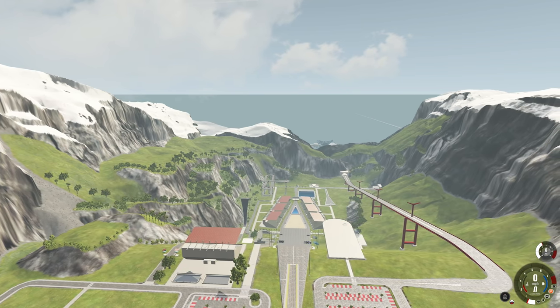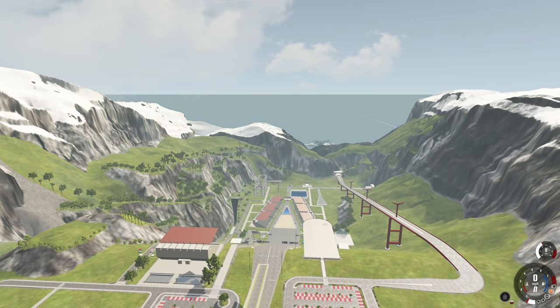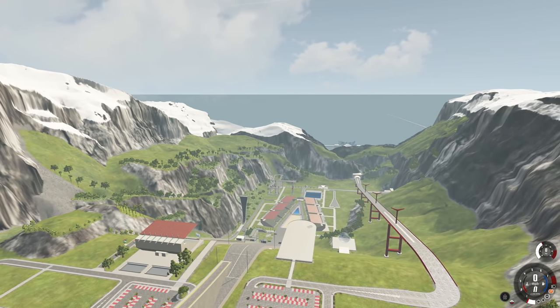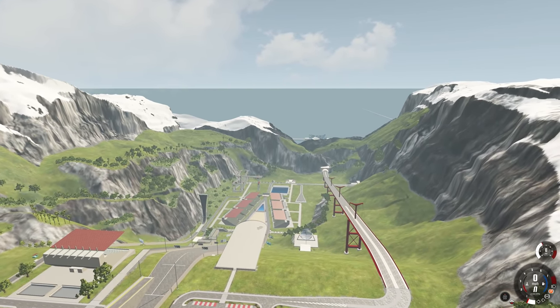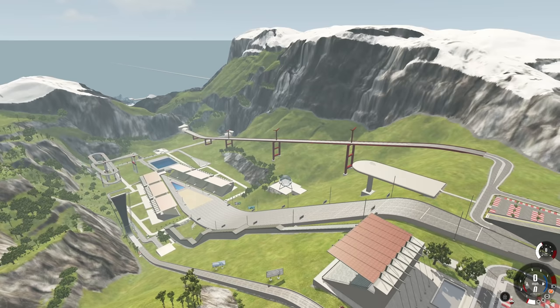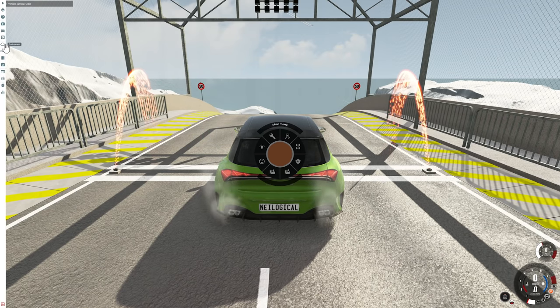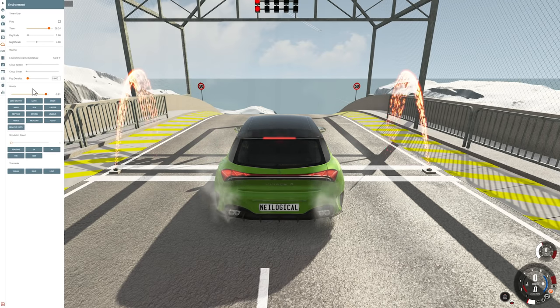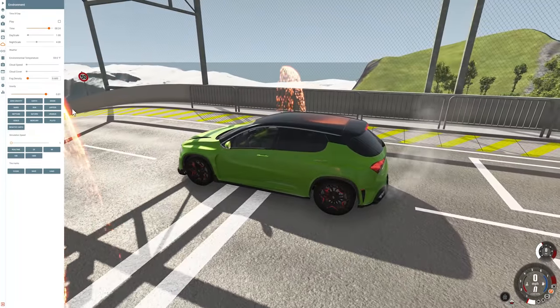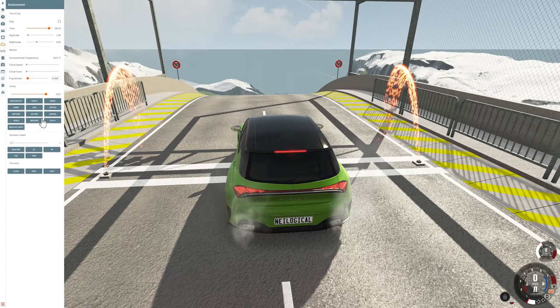Hey guys, my name is Neil and welcome back to BeamNG Drive. In today's episode we're going to be doing a science experiment on Car Jump Arena. This has been a long-running suggestion I've gotten over the years. BeamNG Drive has some pretty unique settings in the environment section — we can change the gravity to anything we want with presets. We're going to throw this poor Vivace off the Car Jump Arena at various different planetary gravity settings.